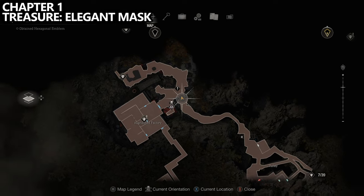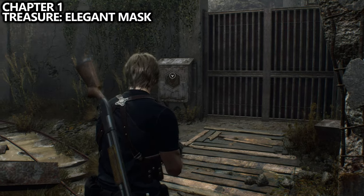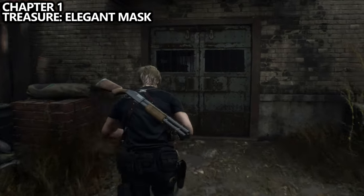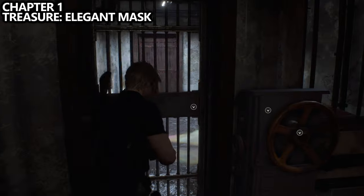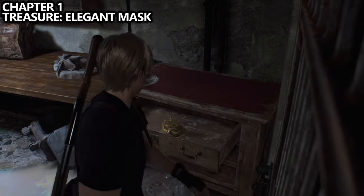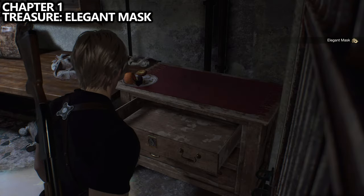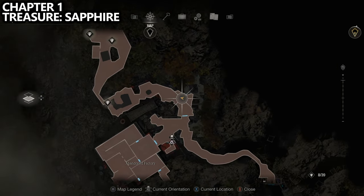Back at the merchant, you can use the hexagonal emblem in the door to continue on. But first, we're going to backtrack to an area from earlier to a small cupboard we couldn't open before — now we have the small key. Come through this door where we found our weapons and inventory earlier. Interact with the dresser drawer, use the small key, and find the elegant mask inside.